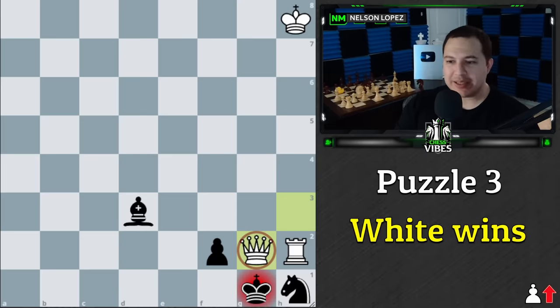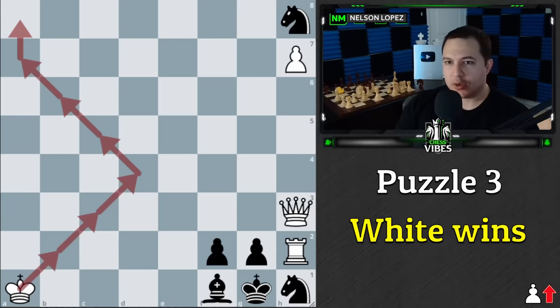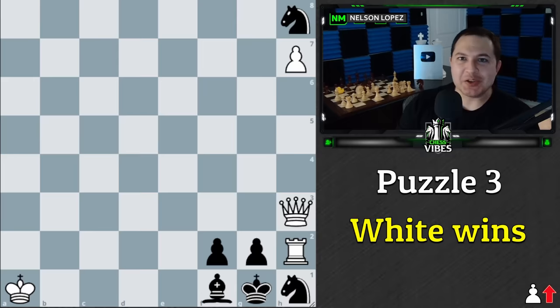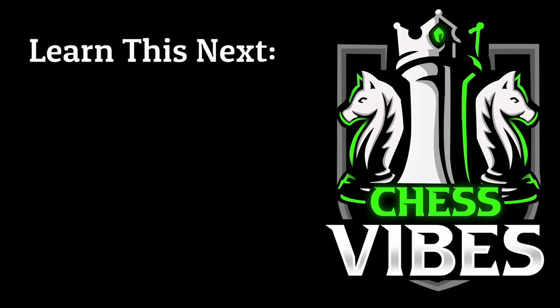So to recap, the king had to do this dance of walking here, coming over here, going to the corner, coming back, looping around this way, and then eventually coming in. Hope you guys enjoyed those — I'll see you next time. As always, stay sharp, play smart, and take care.